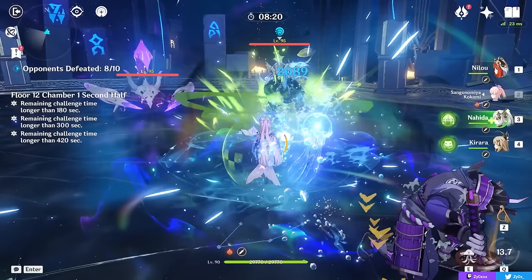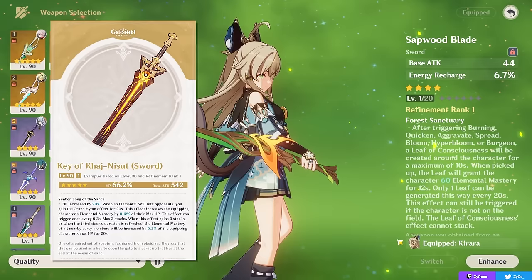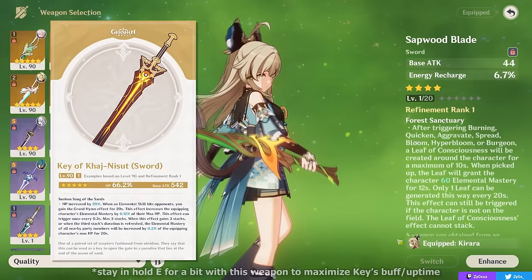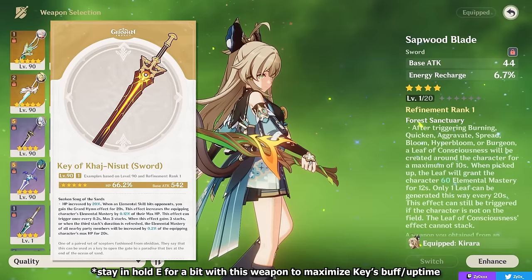Now let's talk about Kirara's best weapons. For her best in slot, it will typically be Nilou's signature weapon, the Key of Khaj-Nisut. This weapon is great because it's virtually the only sword that gives you 30% HP on its stat and also on its effect, and on top of that it will give Elemental Mastery to both Kirara and your team based on how much HP you have, which means stacking HP is even more valuable than just for your shield and a bit of damage. Overall this is her best slot, but if you don't have it, it's perfectly fine — there are other options you can use.